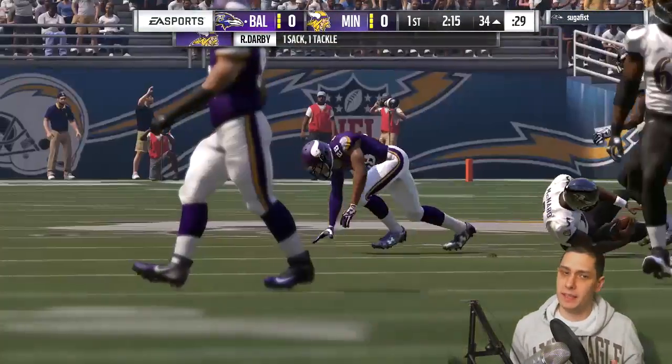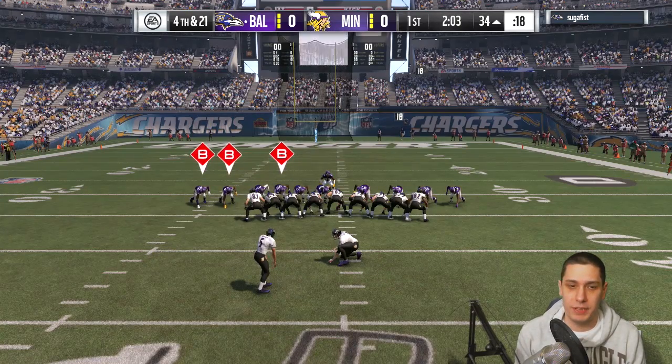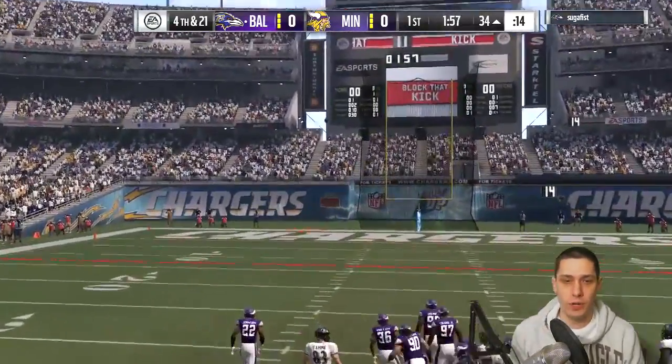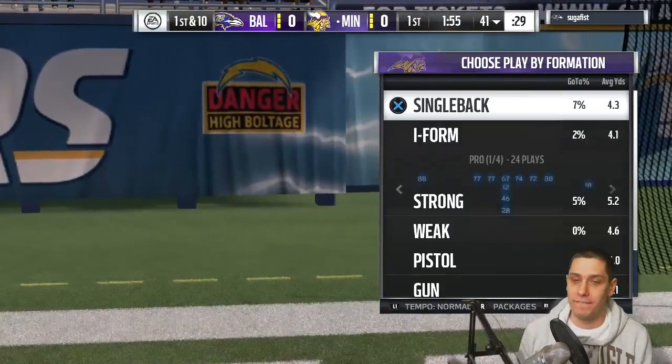We try to take him out of field goal range. It's going to be a 51-yard field goal — he could probably make it even with a garbage kicker, but hopefully he'll miss it. And yeah, he did shank it. He had to get full power to make that, so that's a good play for us and we're back in action on offense.